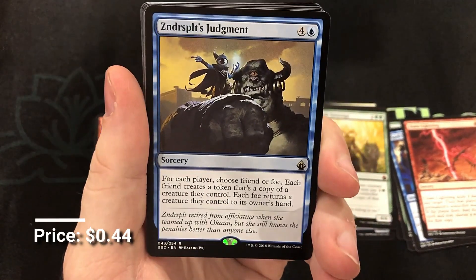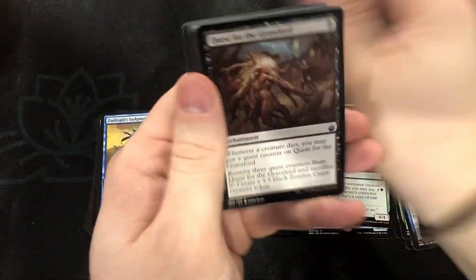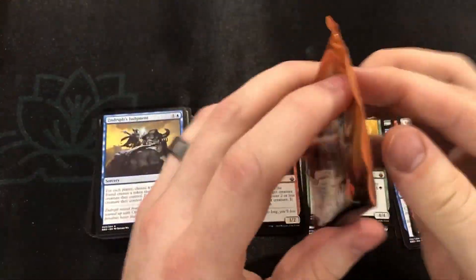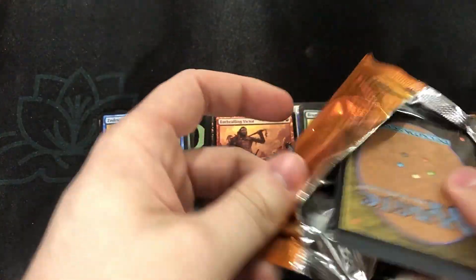And Zindersplit's Judgment — another good friend-or-foe mechanic. And Swords to Plowshares — another good uncommon. It's always nice to hit a lot of those dollar or two-dollar uncommons; it just helps to get a bit of that value from the box.